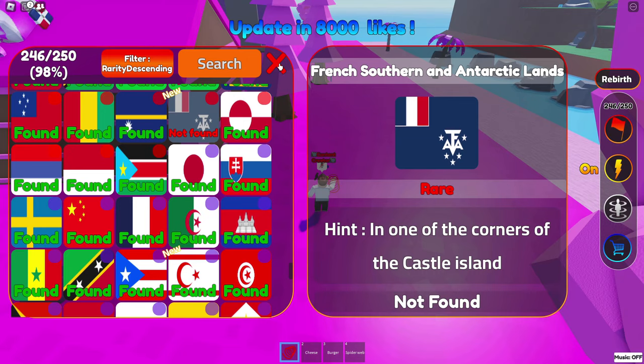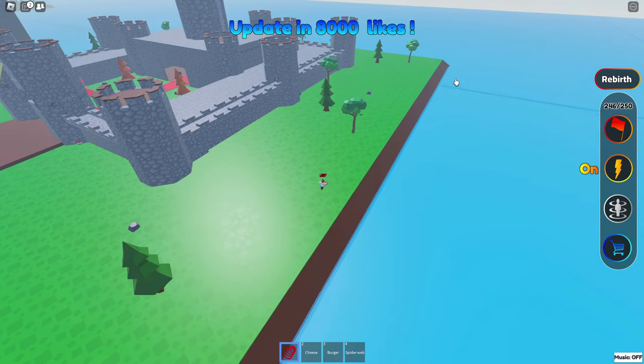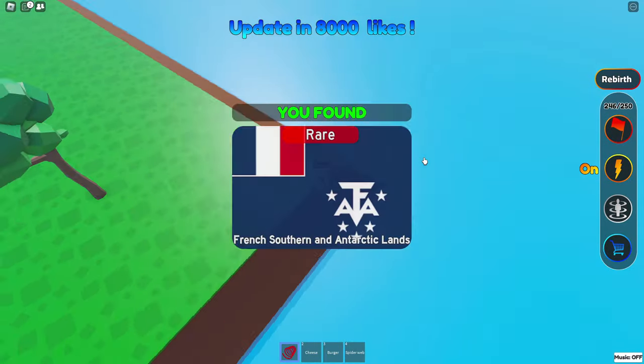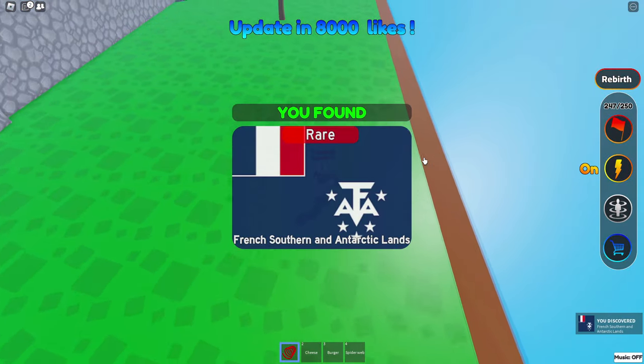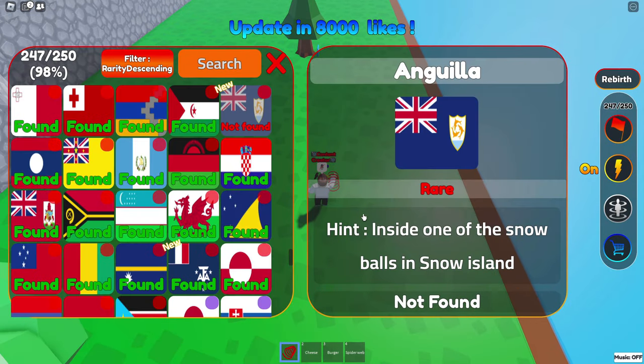French Southern and Antarctic Lands — wow, okay. One of the corners, they said. Maybe over here. Might be who we're looking for, right over here. There we go — French Southern and Antarctic Lands! Nope, inside one of the snowballs in Snow Island. Back to Snow Island we go.